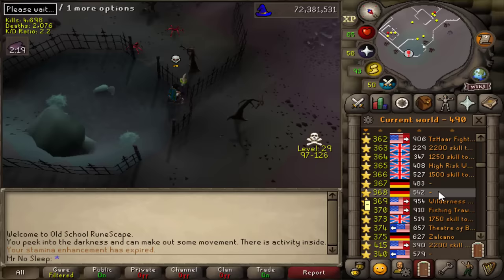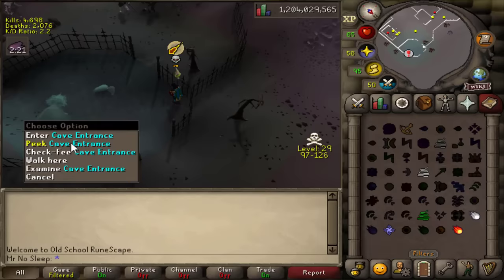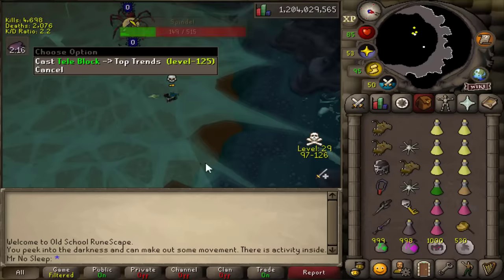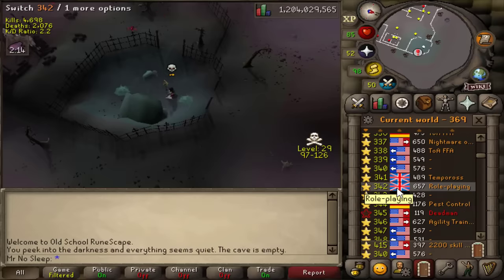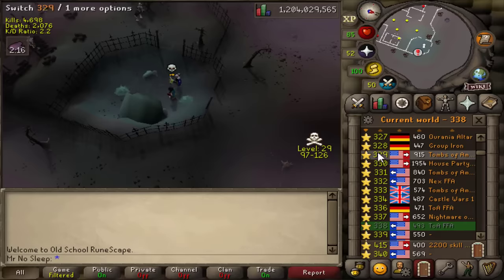A lot of these accounts are botted from day one and a lot are hacked accounts. I've looked up accounts I've killed and they have 20,000 Spindle KC but like 100 TOA KC — so that guy's not a bot. You can log out as soon as you enter Spindle to save time. I didn't really run into many PKers in this video. If I did, I would try to escape — I am not here to fight PKers, and you shouldn't be either.